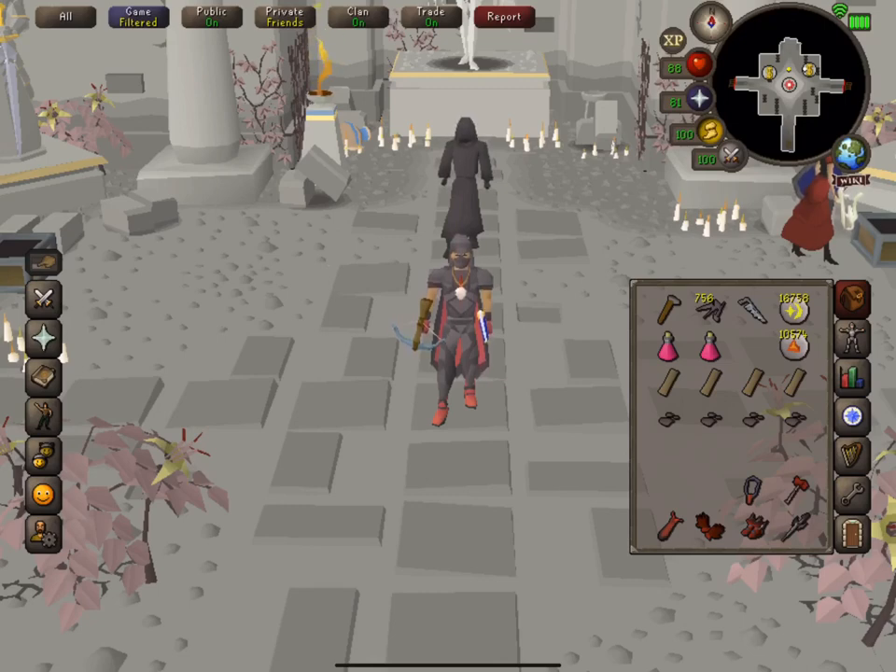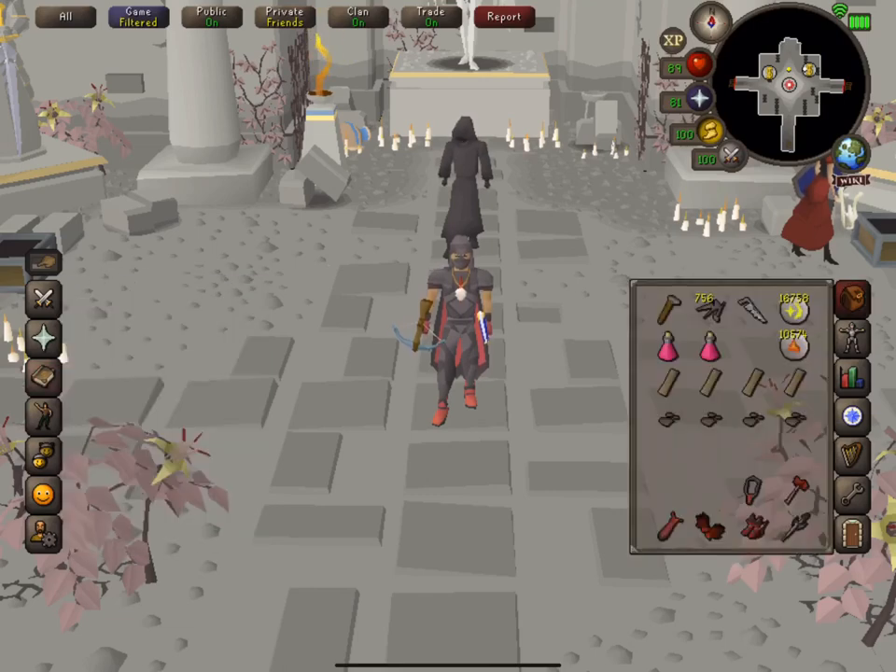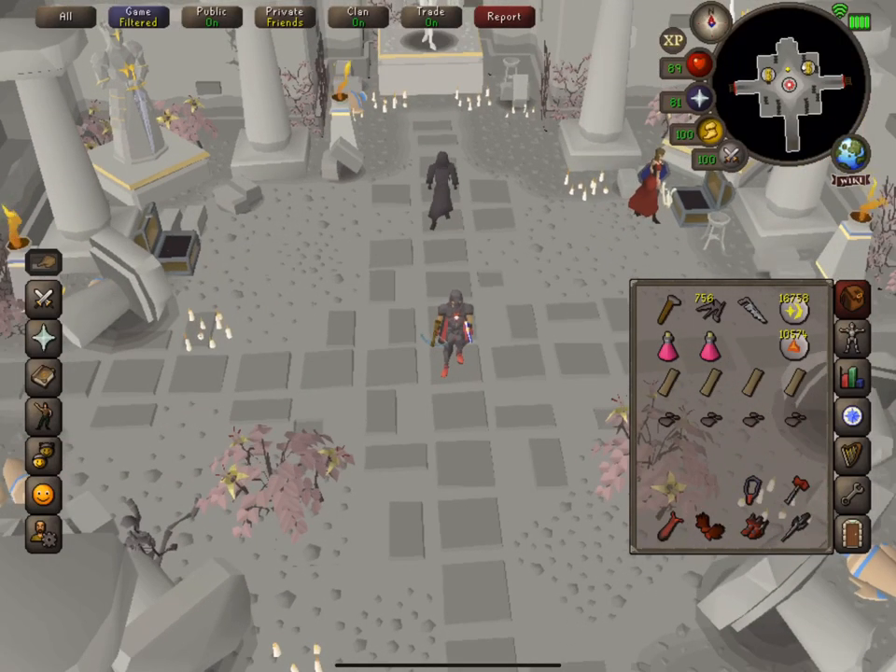For your inventory you'll need basically everything to cross the obstacles. One is a construction obstacle requiring nails, a saw, a hammer, and planks - bring four planks since you use two per obstacle and rarely see more than two per run. Another is a barrier where you sacrifice vampire dust to cross - bring four dust as well. Also bring enchant runes to cast a high-level enchant spell; I used onyx since it's cheaper and doesn't typically fail. Anti-poisons are for when opening chests since you can get poisoned if you fail to pick the lock. You don't really need food since there's a bank chest - just eat between trips when banking.